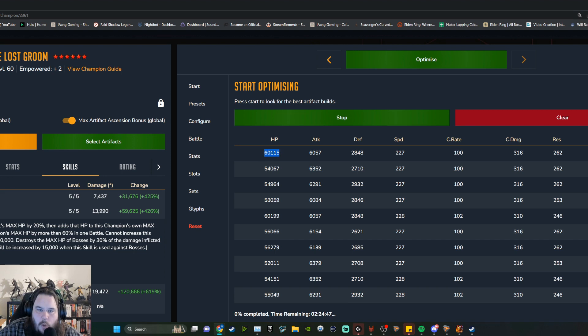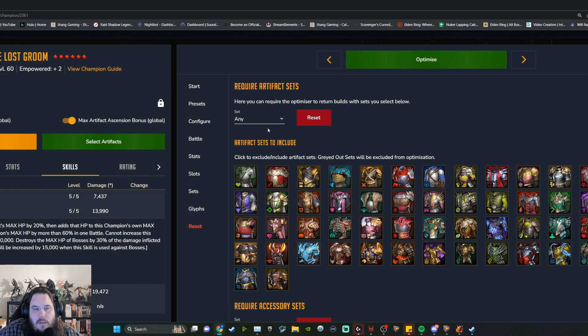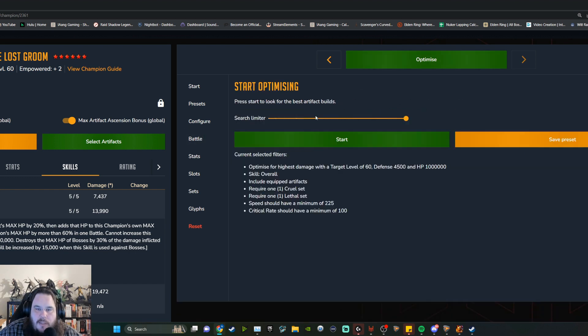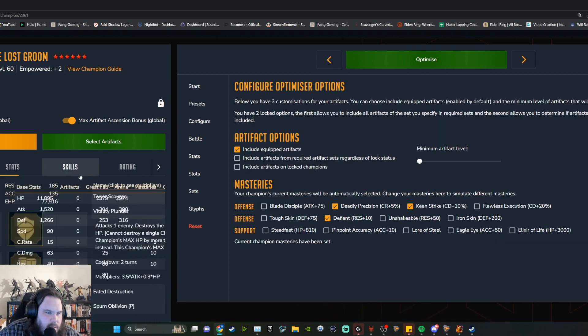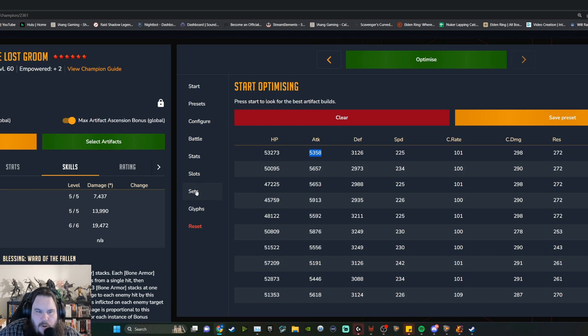When you build Rotos, you do want him pretty tanky — don't forget about his defense. Let's see what we got here. The reason why I don't run Cruel is because I lose a lot of speed. But Lethal-Cruel is more ideal of a build — let's see what I can pull off without stealing from all my other champions. It is quite a bit of a loss on stats, so that's why I'm personally not running Cruel right now, but Cruel is better.